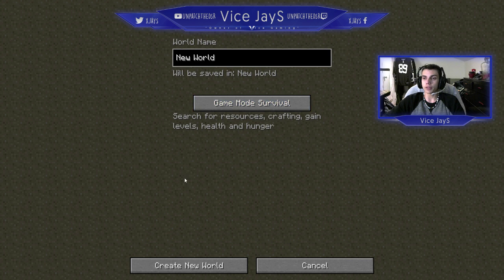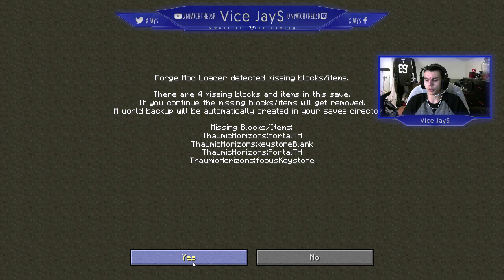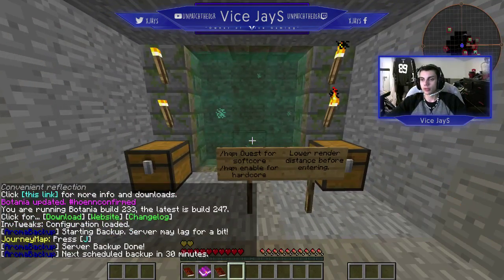You can't even pick cheat mode, you can't do anything. This is just set. It's a set world, but it's actually a generated world — it's just like boundaries on the world. It's weird. We're just going to leave it named New World. So there are four missing blocks — that's fine, I hope we don't need those. Ta-da!